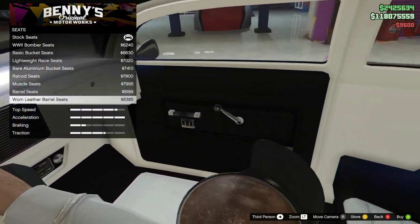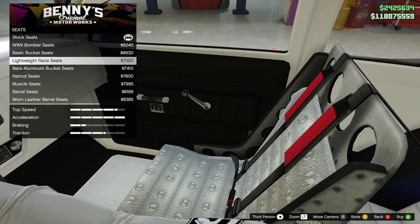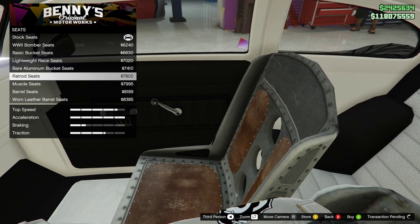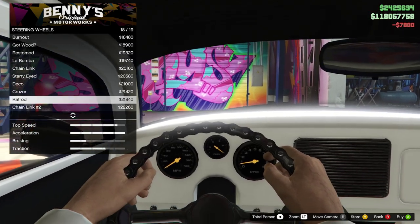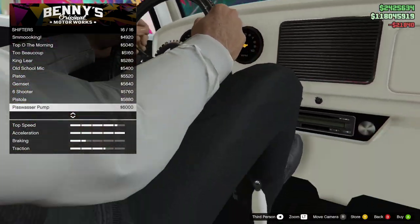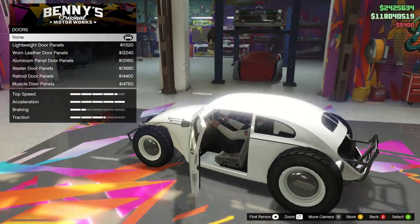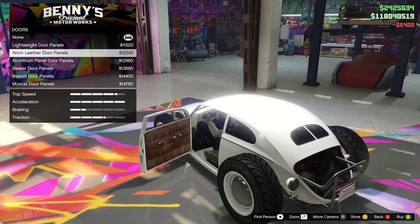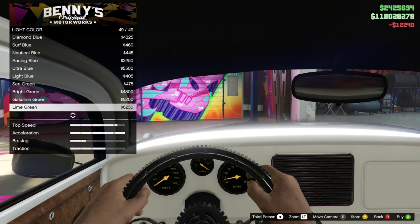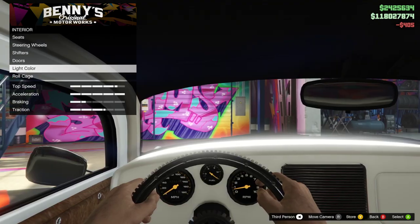Interior seats — that looks awful, oh my god. That is the worst thing I've ever seen when it comes to seats. Let's just go for rat rod seats. Steering wheel — that looks cool, let's go for rat rod steering wheel. Shifters — we'll just go for the old school mic. Doors — they actually have some new ones here. Let's go for the worn leather interior. Light color — let's make it ice white so we can read the speedo.